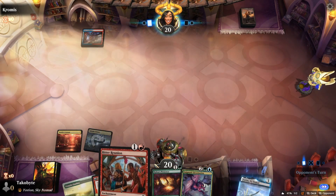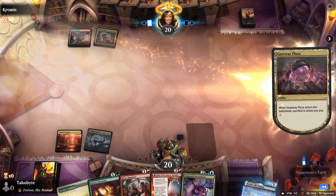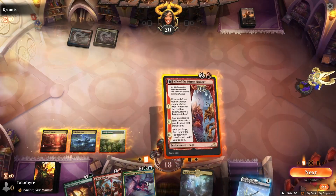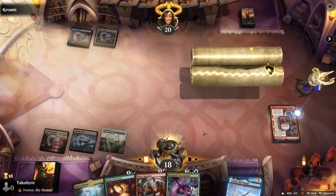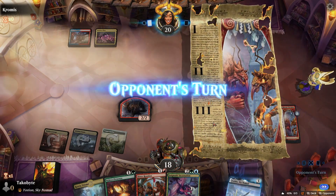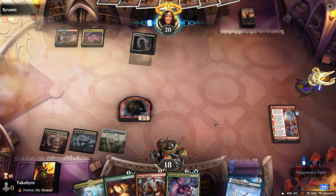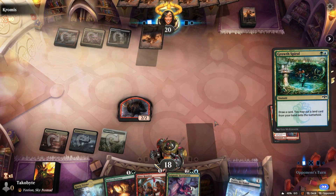I'm going to play the tap land so I can play Fable next turn, and then I can play Incarnation the turn after. Opponent is a memer — we're playing against a Gate deck. What could they have?